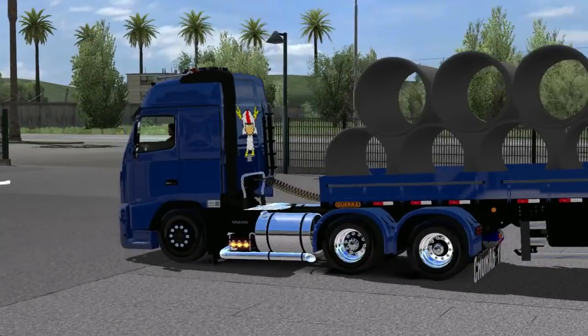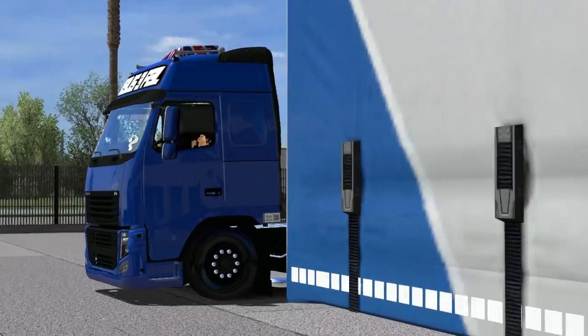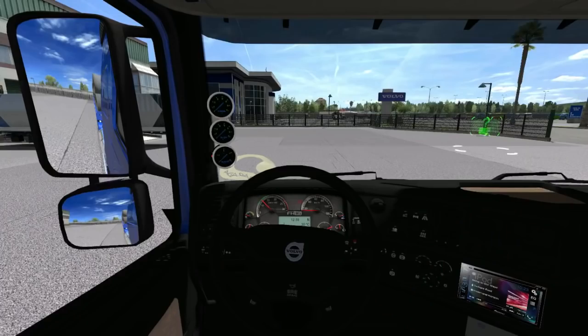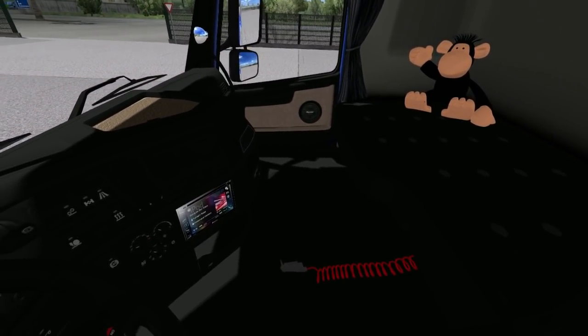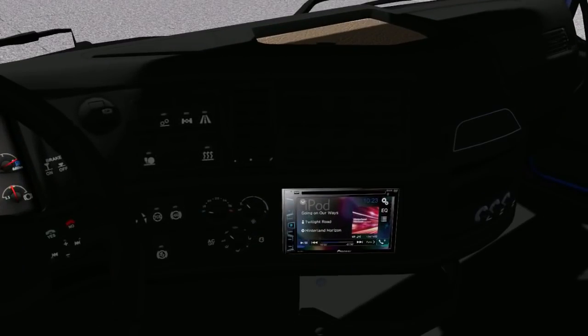We have the fog lights here, as well as in the guardabarro trasero — the other side also has them. We are going to go out with that chrome, a cape, chrome — the style. The interior is quite modified: there is the peluche, the monitor, the air, we have audio, only in the front of the screen.